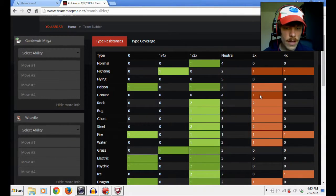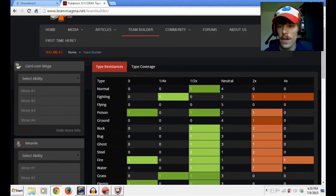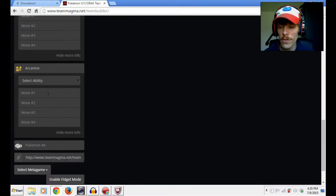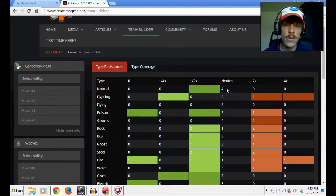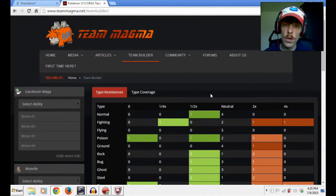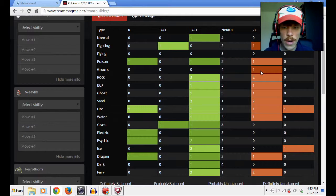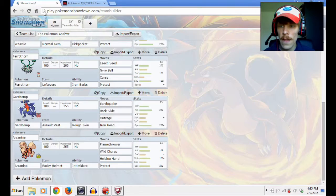So we have Arcanine, and we now see we have a weakness to ground and to fighting. I'm not quite scared about the fighting weakness because we already have something resistant to fighting — the psychic type — and we have Reflect from Weavile and Intimidate from Arcanine to cancel out those physical fighting types. Most fighting types are physical, and if I do encounter one I should be able to take it out with the rest of my team. Then there's the ground type weakness, which our last Pokemon needs to address.